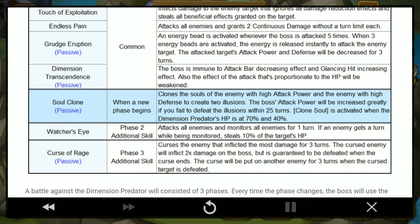Phase 2 additional skill: attack all enemies and monitor all enemies for one turn. If an enemy gets a turn while being monitored, it reduces your HP by 10% and heals the boss by 10%. Phase 3 is Curse of Rage — curses the enemy that inflicted the most damage for 3 turns. This is similar to the necropolis skill, but the cursed enemy does 2 times damage to the boss, then will be killed when the curse ends after 3 turns.